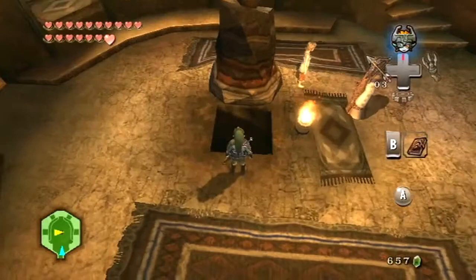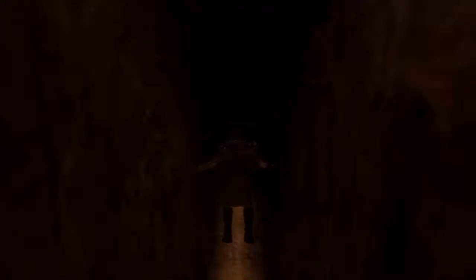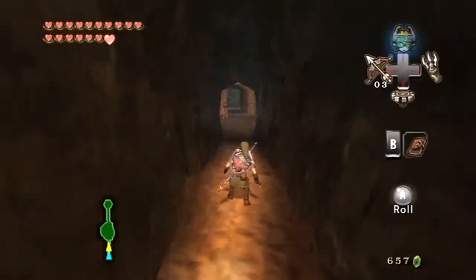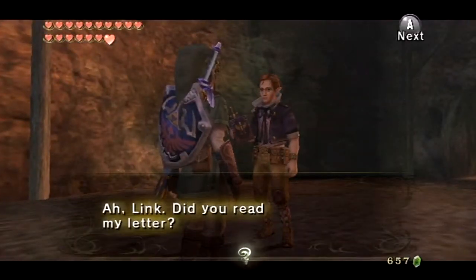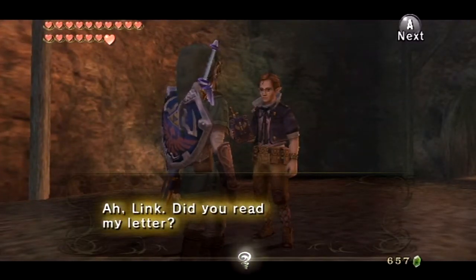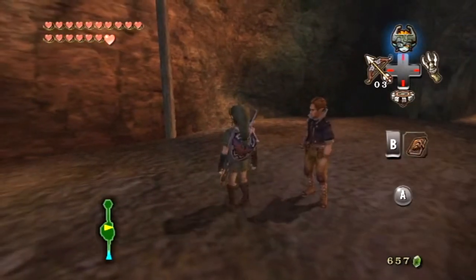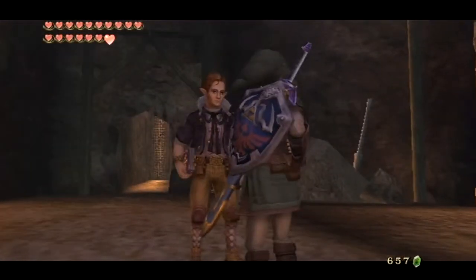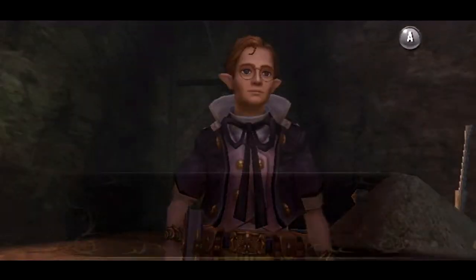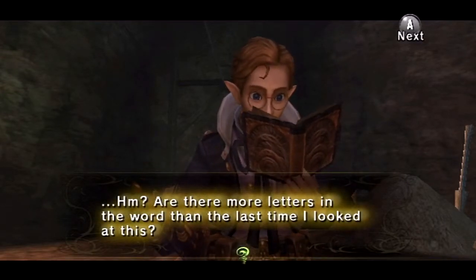Let's show the sky book to Shad, because he should be down here. The book doesn't really look that little, but I tend to say things are little even when they're not - it's just my adjective of choice. Let's just drop down and potentially break our legs. Shad, where are you? Oh, you're back here. You sent me a letter. No, I did not get your letter. Well, let's just show you the book anyways. He's supposed to send you a letter telling you that he's back here.